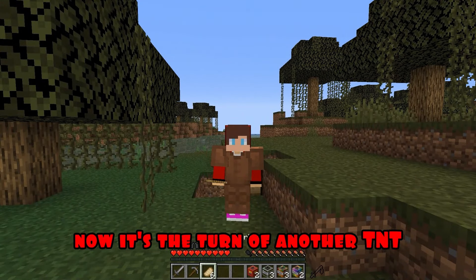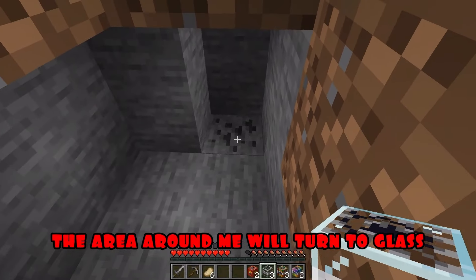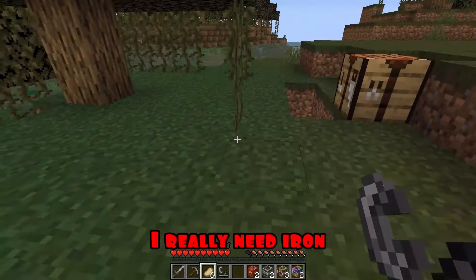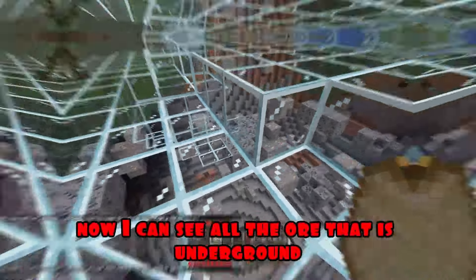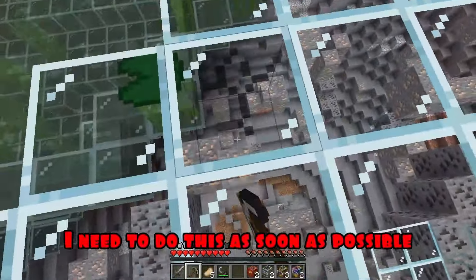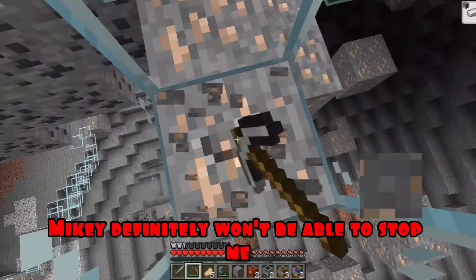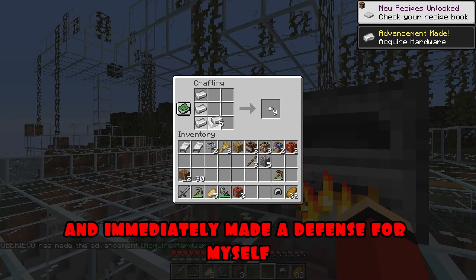Now it's the turn of another TNT! When I blow up this TNT, the area around me will turn to glass, and I will be able to see useful ore! I really need iron! It's done! It's working! Now I can see all the ore that is underground! Now I'm going to get iron and make myself iron armor! I melted down the iron ore and immediately made a defense for myself!